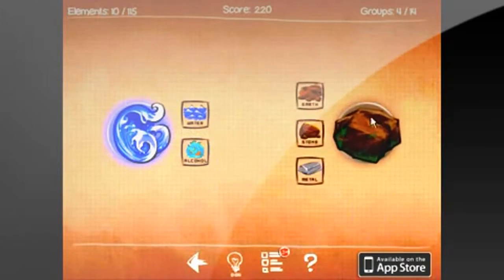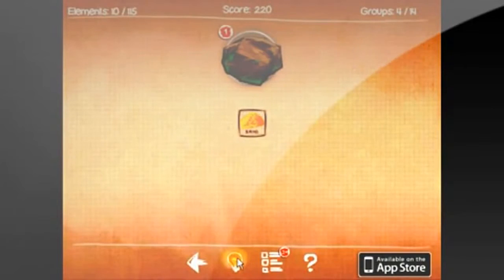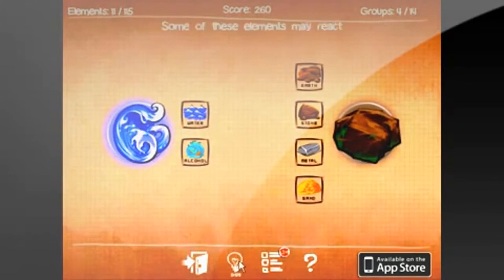Something I did like about the game though is there's a little hint thing that pops up every like 30 seconds if you're kind of stuck. But I don't know what this game has to do with doodling since it's called Doodle God.